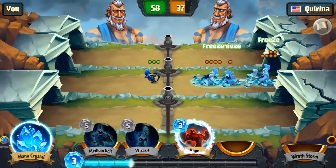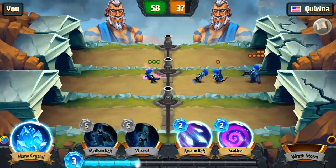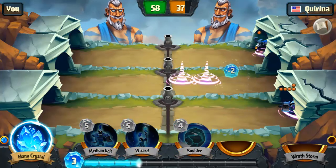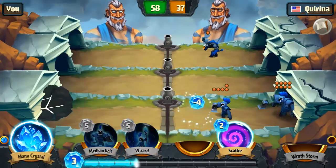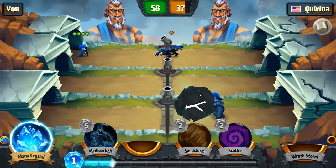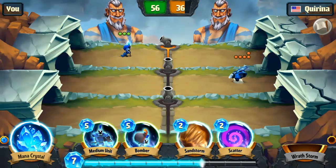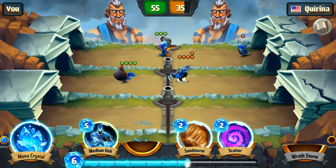We can freeze this whole lane and raise this little guy — watch this little archer go to town, he is wrecking these guys! Arcane right behind it. We could have kept them in the same lane with the boulder but he's gonna run two big ones in that one. We're gonna take them out — wizard, top lane.